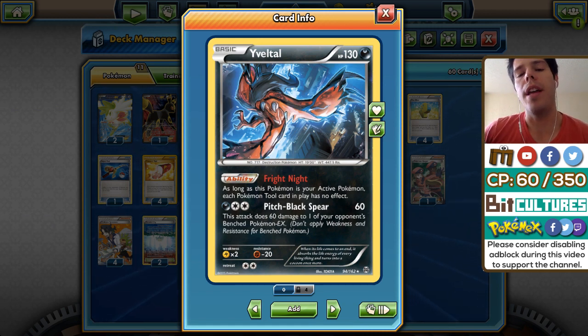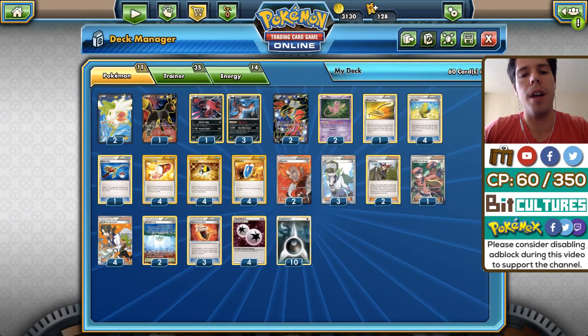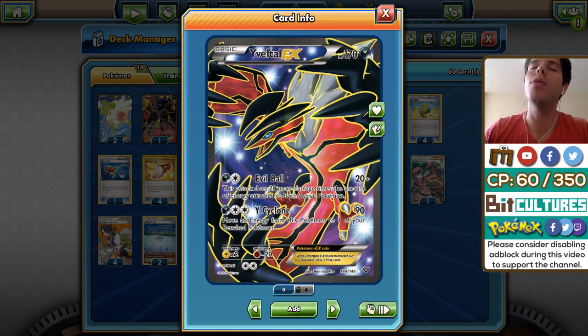Things like Hoopa EX and Shaymin EX are very easy targets for Fright Night Yveltal to take down. A single Yveltal might get you up to four prizes, especially because decks run very low counts of Switch, Escape Rope, or Olympia, and Fright Night can make it so your opponent is unable to retreat. That's the main idea behind Fright Night Yveltal.